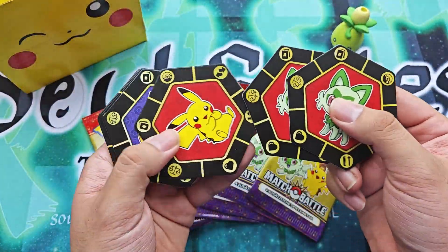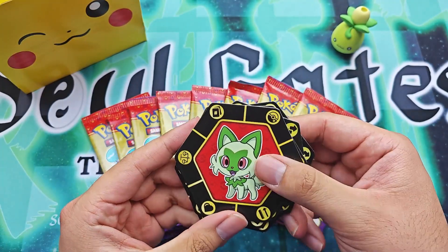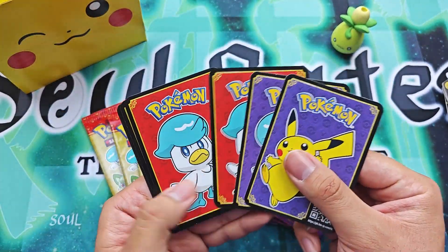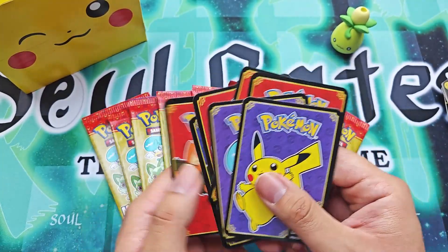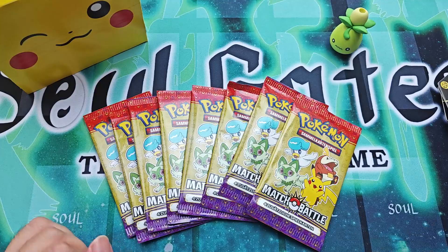So these are the ones that we got — some token kinds of things. And these are the card dividers. Now we are going to open up these packs.